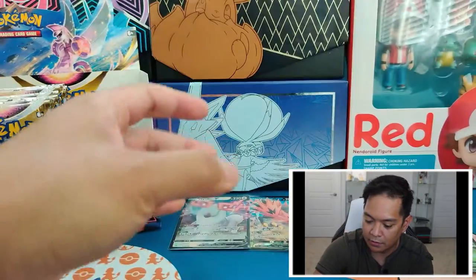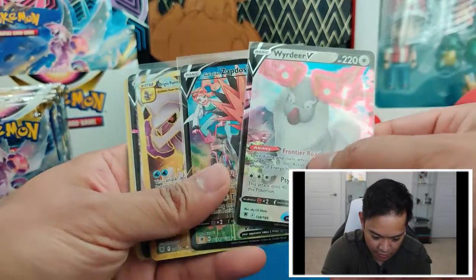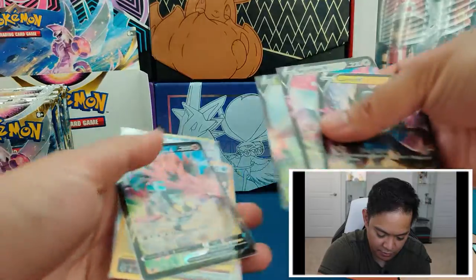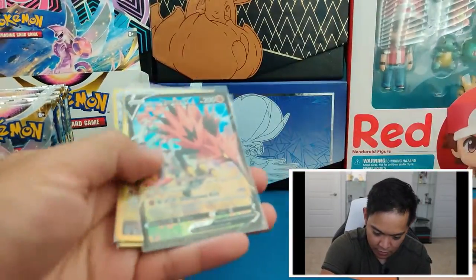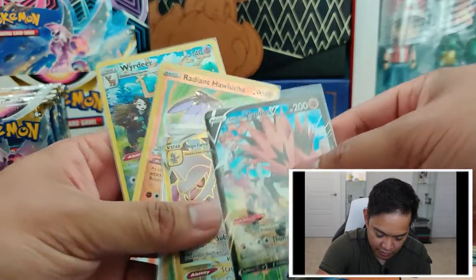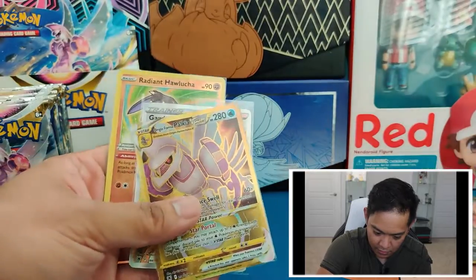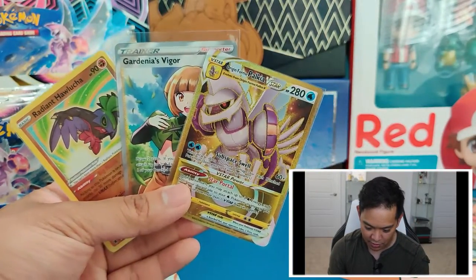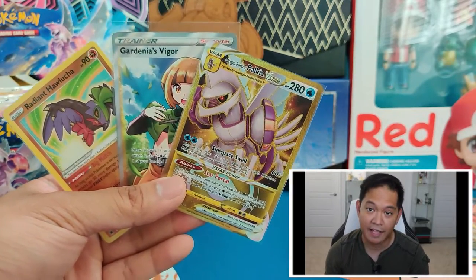These are all just from the first half of this booster box. We got these three V cards — the Luxray V, Wyrdeer V, and Beedrill V — as well as Trainer Gallery cards of Wyrdeer and the Galarian Zapdos. Along with the Radiant Hawlucha, Gardenia's Vigor Full Art, and the Gold Palkia V-Star. That's amazing — and we have another half of the box to go.